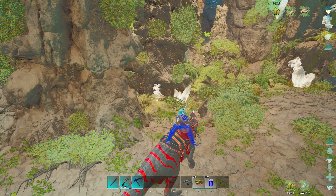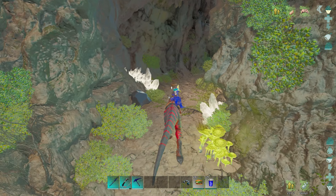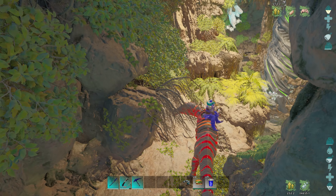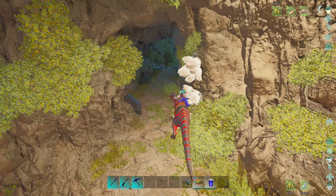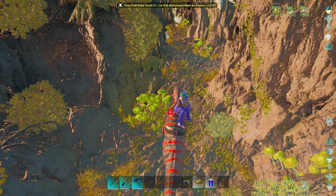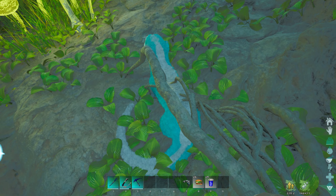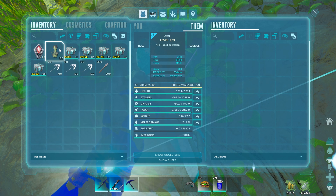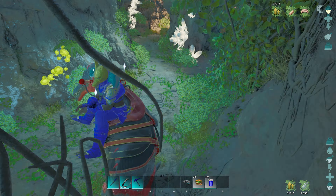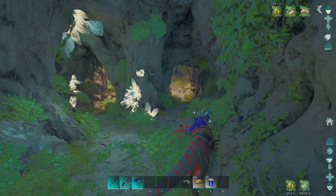Now we have to get far enough away from the artifact for another one to spawn in. So we're going to hug the left wall here and run out. We're going to throw off our Otter and put the artifact of the clever in it, and then we are going to go back in for another artifact. You don't have to do this, but if you're in here you might as well get two of them. If you wait long enough, you can get a third one — after that it takes a long, long time for them to spawn in.